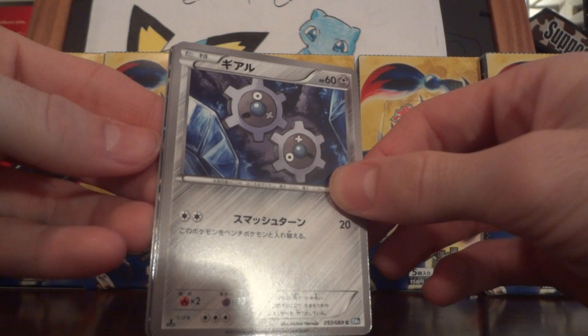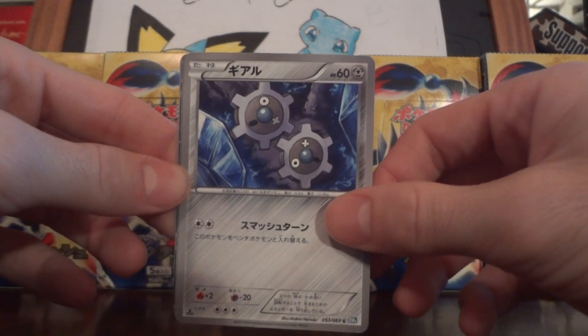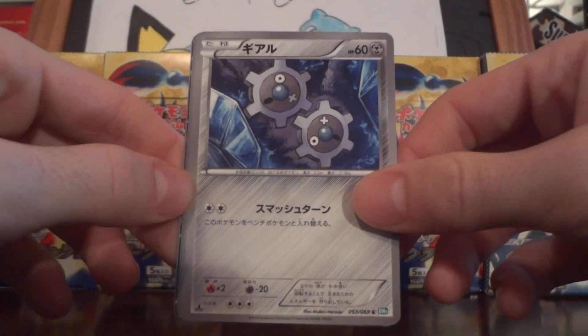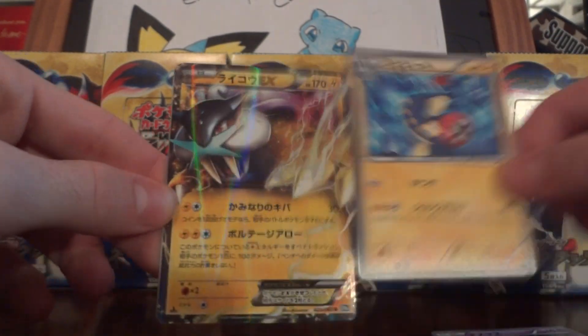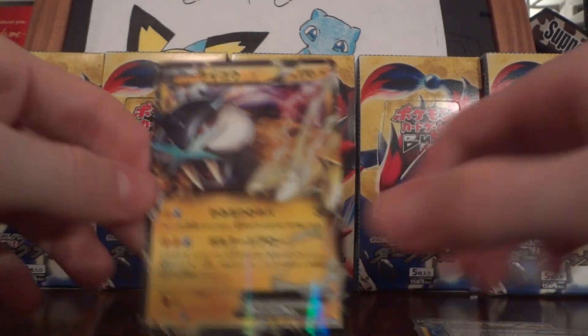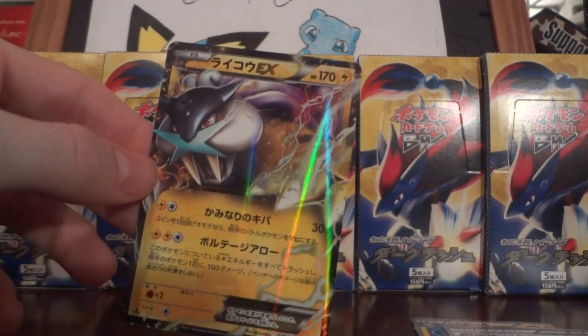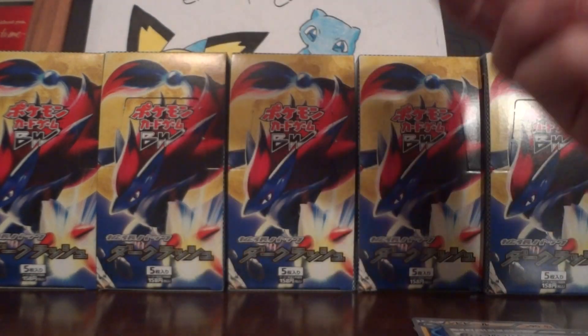Oh yes! Look at that — wow. I hope it's a Raikou or something. Wow. Klink, your mask — Electrus. Nice. Awesome. Raikou EX! I needed another one of these. Sweet. That's so cool. That makes me happy.